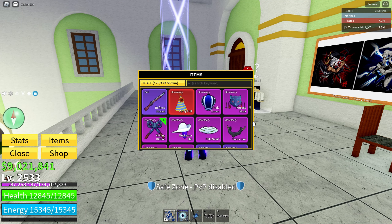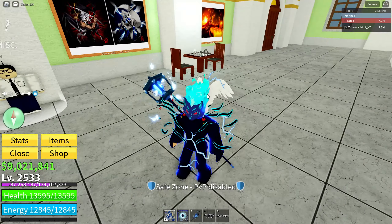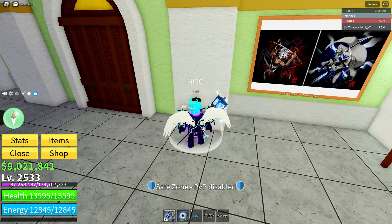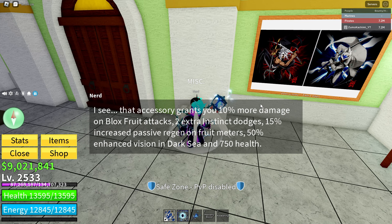Now we have the other item, the Katsune Mask. This is what it looks like — it looks really cool. I wanted to use it because it looks great with the lamp and the Katsune fruit. But the stats are not really that great. It gives 10% more damage on Blackleg attacks, 2 extra instinct dodges just like the Katsune Scarf, and 15% increased passive regen on foot meters.